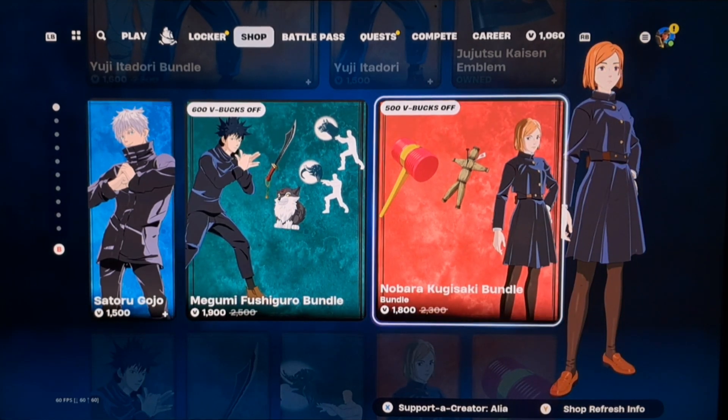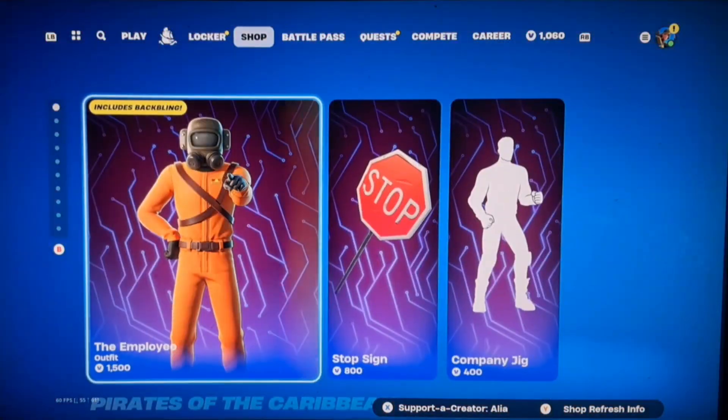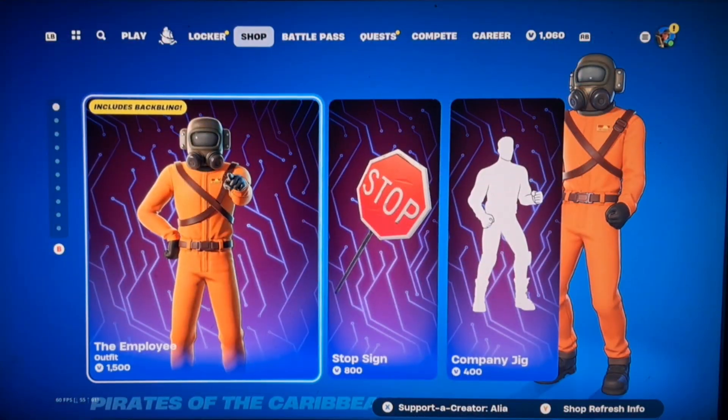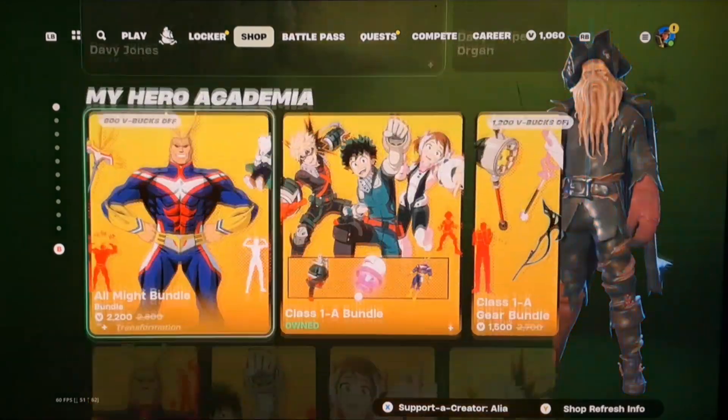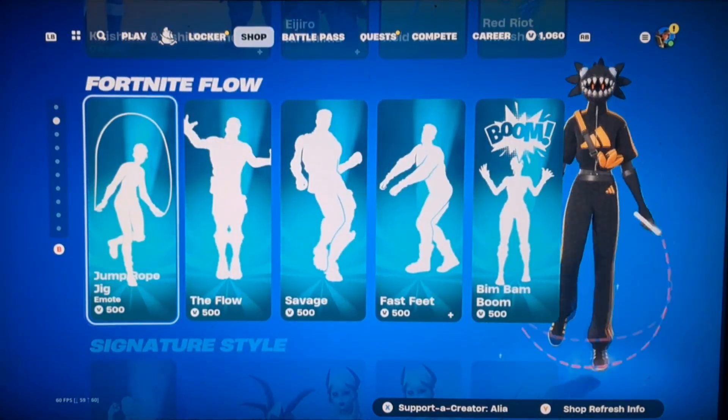Nobara — Juki Kisago, whatever, I don't even know how you pronounce these names. It's Deadpool and Wolverine, this is all old stuff. The employee skin is also still here, this is all still here.